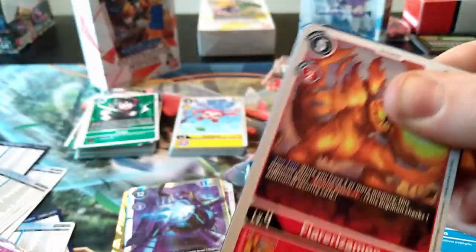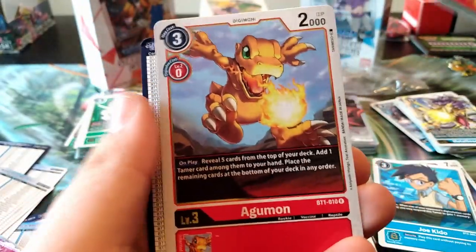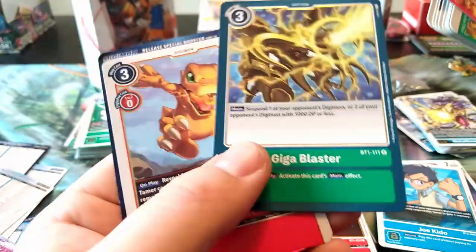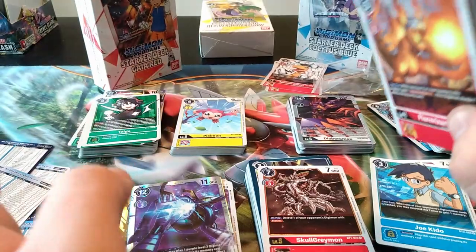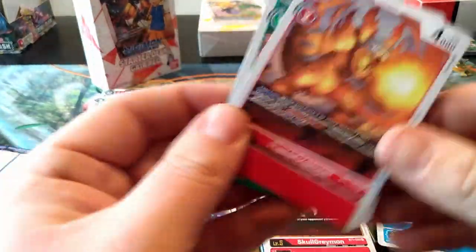Last pack - in theory we could get another super rare but I honestly have no idea. This pack did not want to open. We have a rare Agumon - so cute - and a Giga Blaster. That was the box opening! I'm going to be doing more Digimon content coming up - be sure to stay tuned, leave a like, comment, subscribe. You all have a great rest of your day and take it easy.